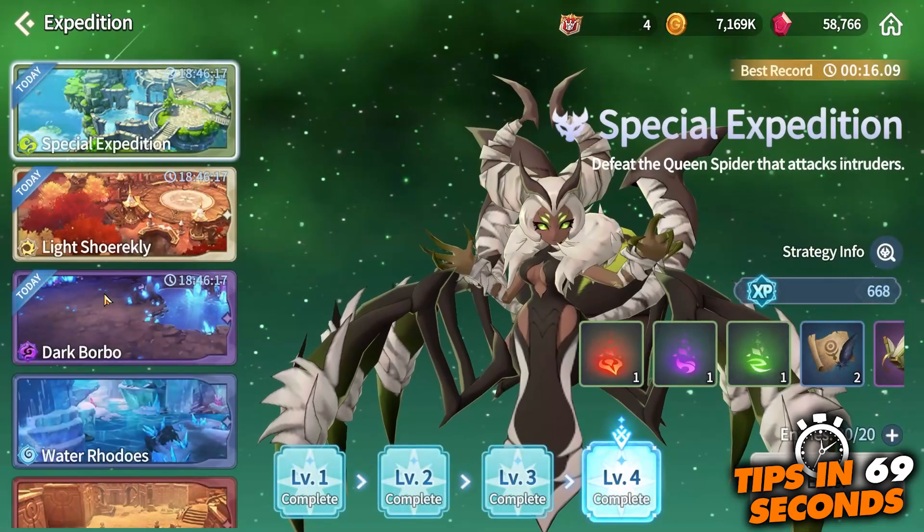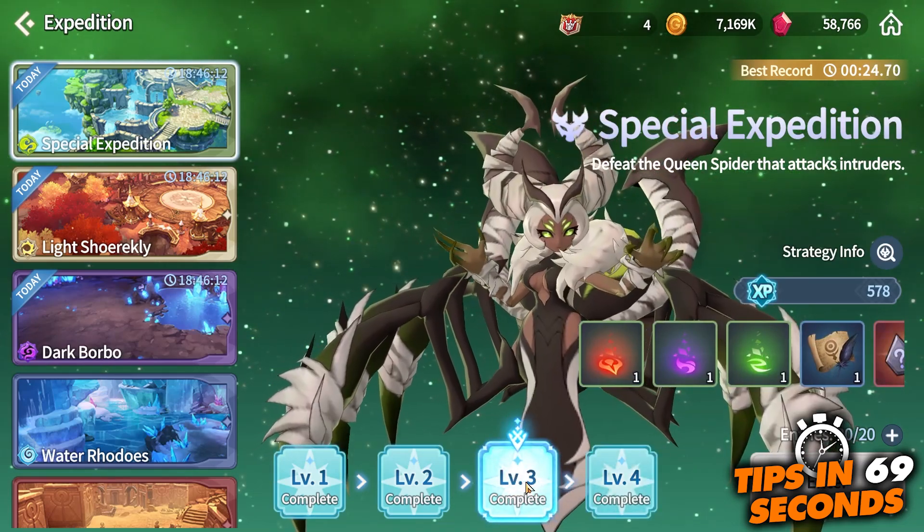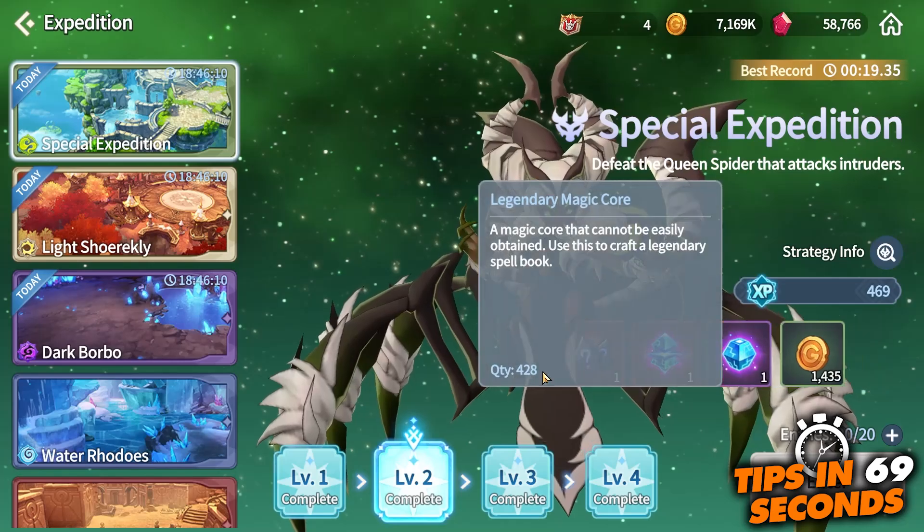Secondly, the Arachne expedition also drops transcendent materials from her runs. Of course, the higher level you are able to complete, the higher the drop rate will be.